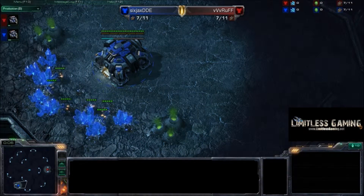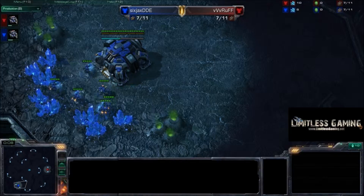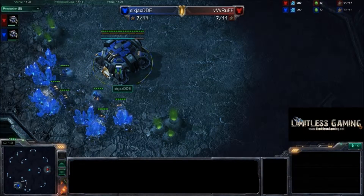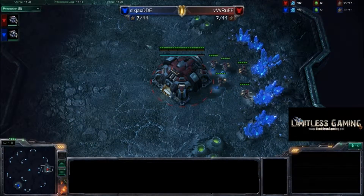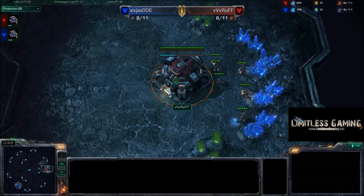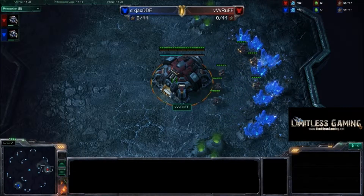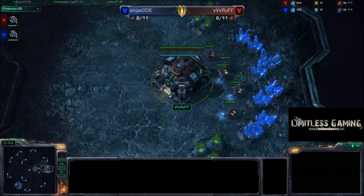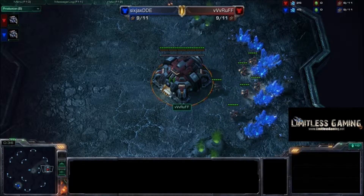Hello and welcome to the third game out of our best of five between Six Jacks and DDE, spawning as our Blue Terran down here on the left, and Ruff, spawning as our Red Terran up on the right. Now Ruff is down two games, so he's going to have to pull something out kind of crazy to stay in this. Let me remind you that this is a cash prize tournament — first place is $200, second place is $100.